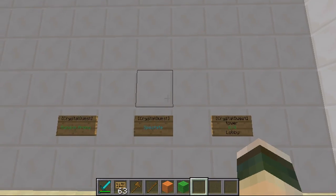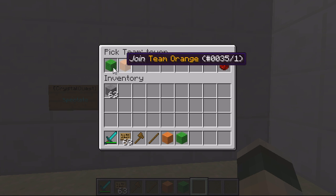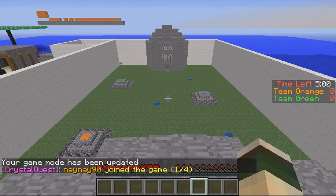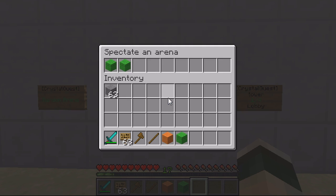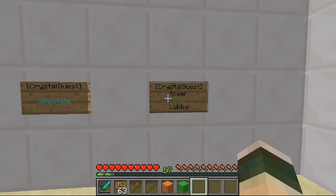To join the game, right-click on that sign. It comes up and you can either do random team or pick your team. If I click orange I'll quickly go on my other account and join the game. Clicking random would choose a random arena. Clicking spectate shows there's currently one player in the lobby, so it's not in play at the moment.